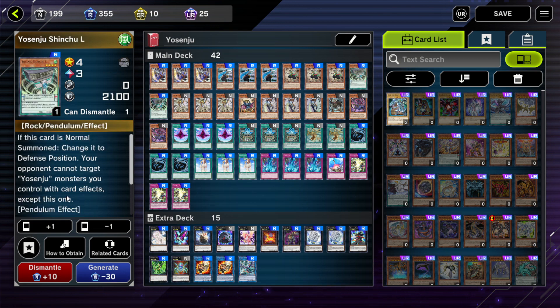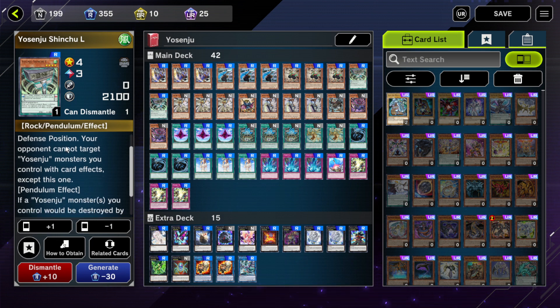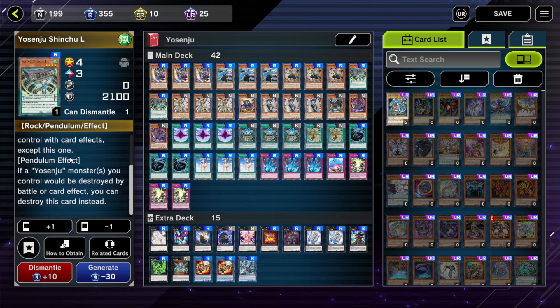Then we've got two Shinshu El. Shinshu El provides even protection if you normal summon it, which you can do off the other monsters' effects. So if you've done all three Karmas in your chain, you can normal summon a Shinshu El to protect your board. But mainly, if it's in your Pendulum Zone, it can protect your Yosenju monsters from battle or card effect destruction — something like a Torrential, for example — which can be quite powerful, especially since Torrential is one of the best cards in the format right now.